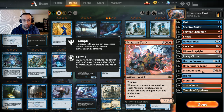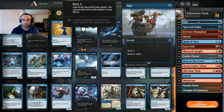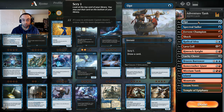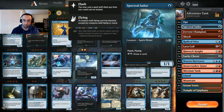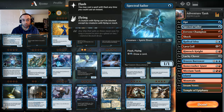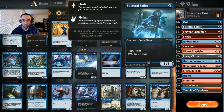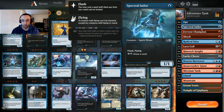We're running all four Museum Tanks since that is the focus of the deck. We're also running four Opts — just a great way to trigger the Museum Tank, scry and dig for what we need. Spectral Sailor as a four-of: just such a great one-drop, one-one flash flying, and in the mid to late game you can pay four mana to draw cards and dig for more instants and sorceries to trigger Museum Tank.